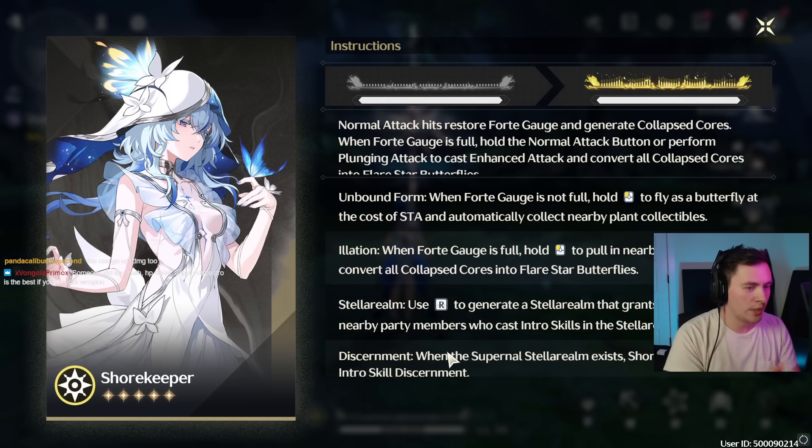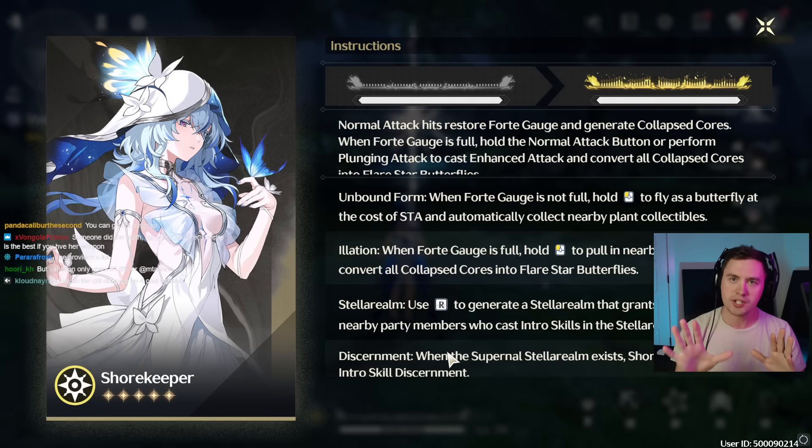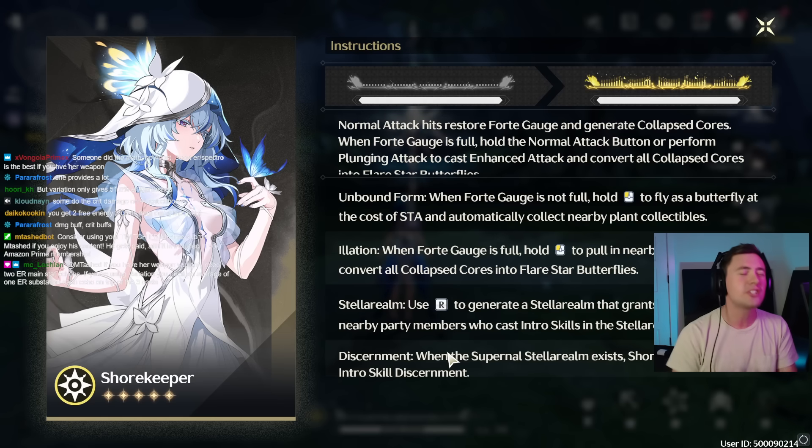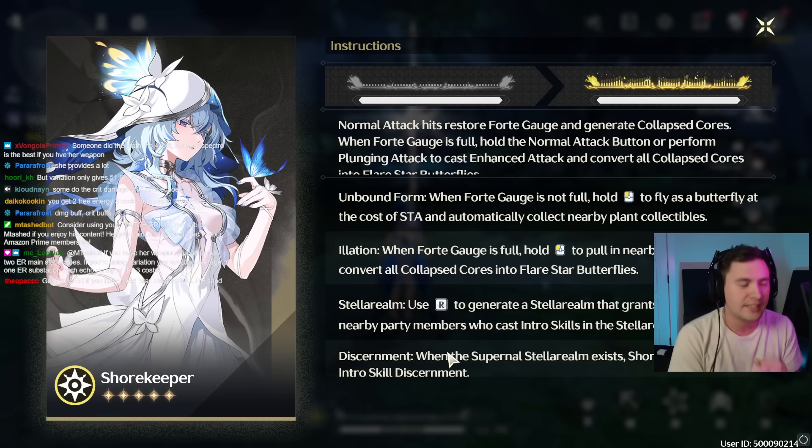Gamers, I want to have a little chat about Shorekeeper, because she is exceptionally good and versatile. But is she power creep in Wuthering Waves? Is she so OP that you have to pull her? Is she so game-breaking that if you don't pull her, you're an idiot? Let's have a chat.